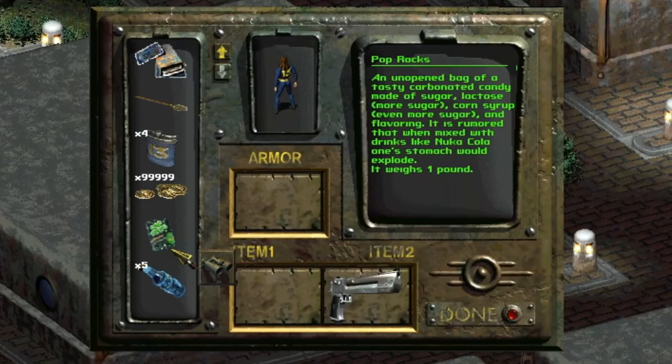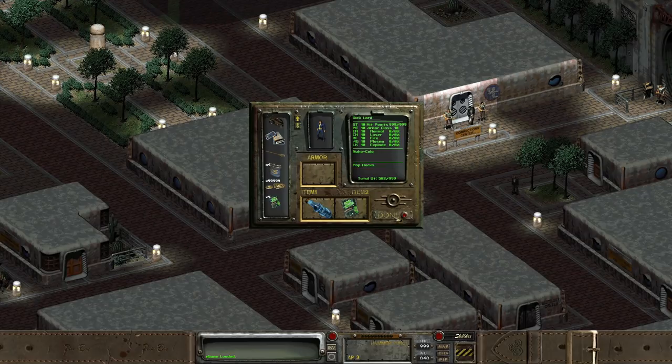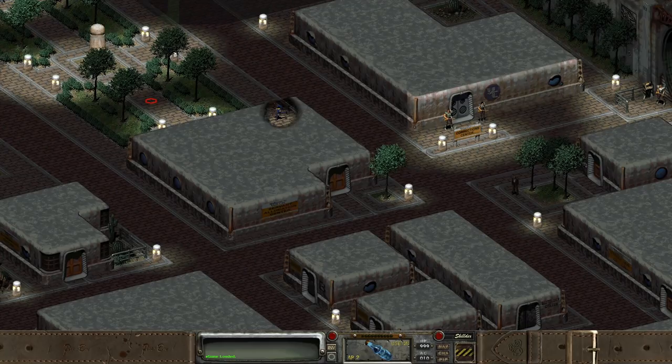One of the unique items we can see is a bag of Pop Rocks. The in-game description reads: an unopened bag of tasty carbonated candy made of sugar, lactose, more sugar, corn syrup, even more sugar, and flavoring. It is rumored that when mixed with Nuka-Cola, one's stomach would explode. This refers to the real-life urban legend that replaces Nuka-Cola with its real-life counterpart, Coca-Cola. And we can test this out in Fallout 2 to see if there's any truth to the rumor.